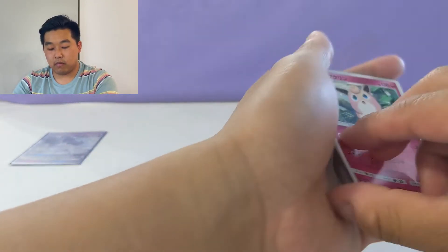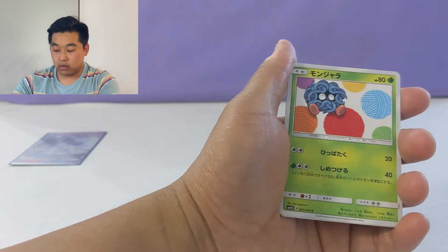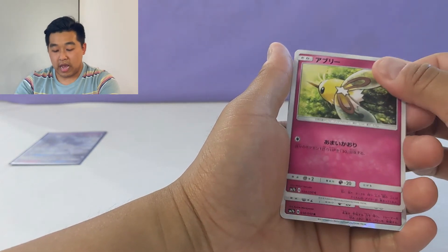That's one off the top. Another Wigglytuff, Ralts, Tangula - not Tangrowth, I'm sorry, Tangula - Gardevoir, the Bee Guy, and a Holographic Gardevoir. Dropped him. Gardevoir, very nice.